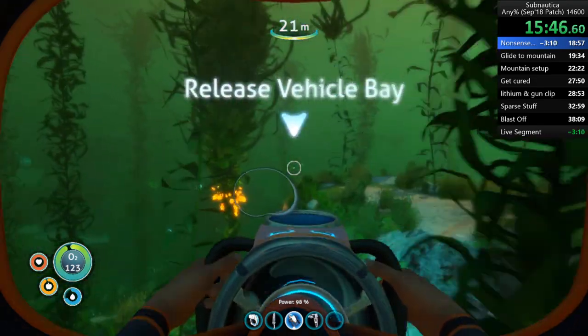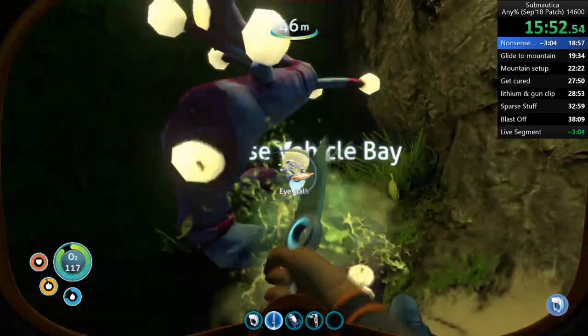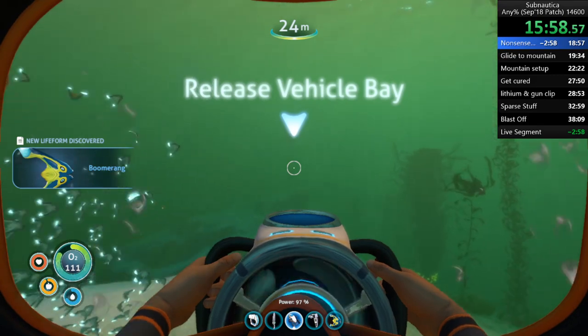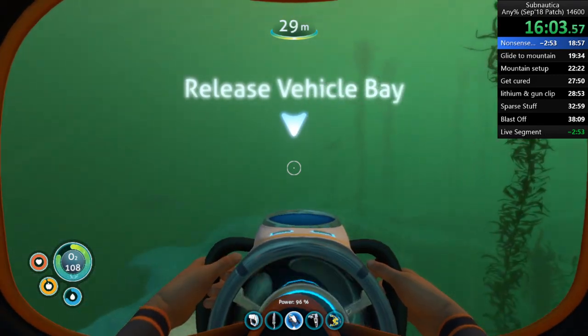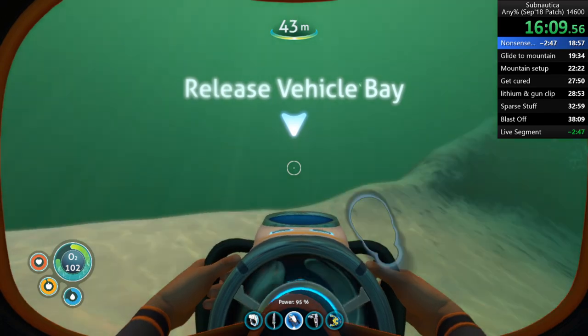Yes, you heard me right — there's a storyline in Subnautica and we're going to do that now. First, I'm going to grab this, then a fish, and head on over to the man island using my underwater landmarks to find my way. But if you're new to this, look at the Aurora, look left, find yourself a cloud, head towards that. Where's the cough? The cough just happens randomly — I don't know what makes it happen.